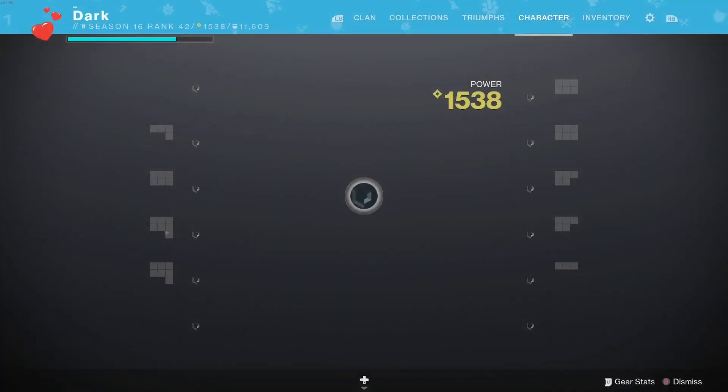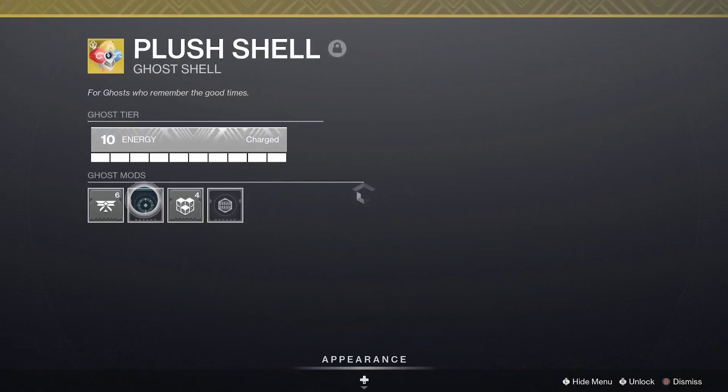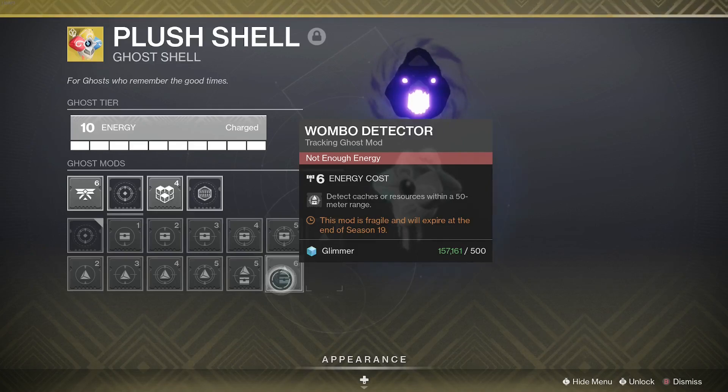Okay, real quickly guys, before you hit rank 15, you're going to want to have on the second mod slot — the second square for the ghost — Wombo Detector. It detects caches and resources within a 50 meter range.